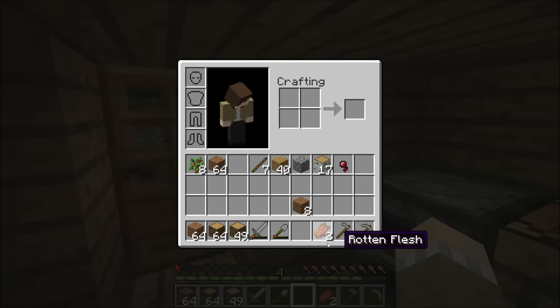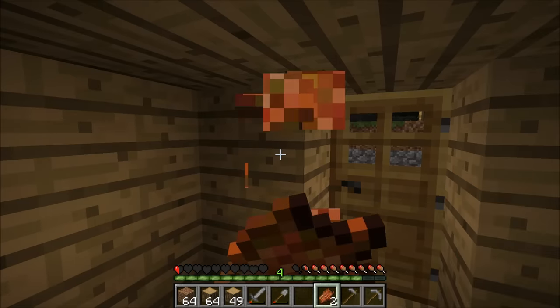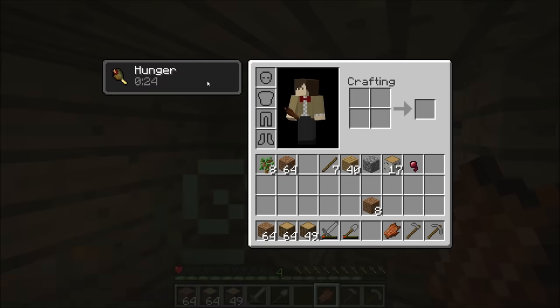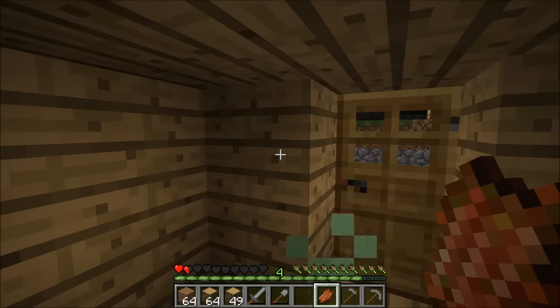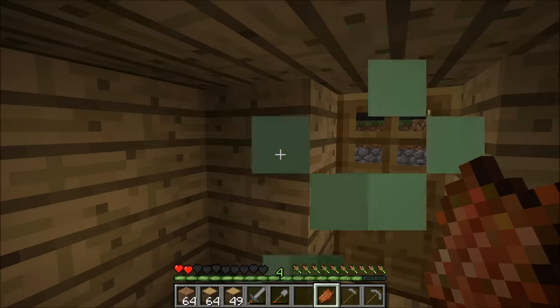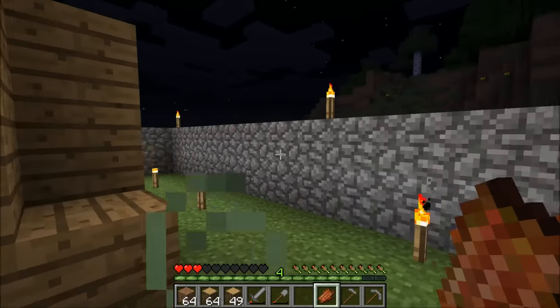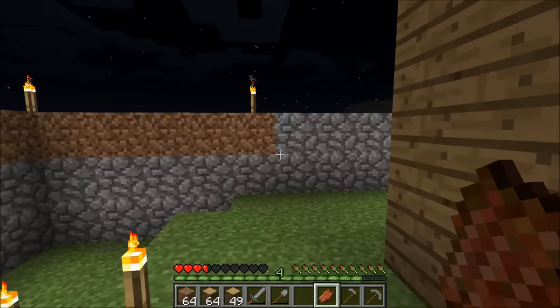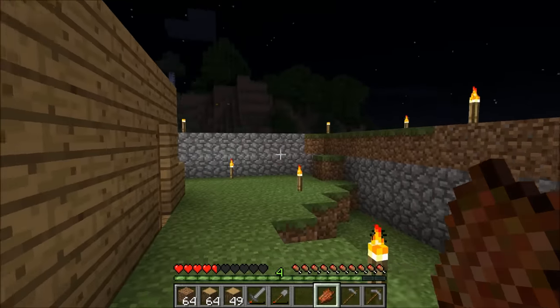That's rotten flesh — it comes from zombies. When you kill zombies they drop zombie meat and it's not good for you, but in a pinch you can eat some. I eat one piece — see how it turns my hunger bar kind of green? That's because it makes you nauseous. It's not good for you, but in a pinch it fills up your hunger enough that you can start to heal. See my hearts are slowly coming back. So the lesson here: I wanted some wood, I waited till dark, it got a little too dark, and I almost got killed. Let that be a lesson.